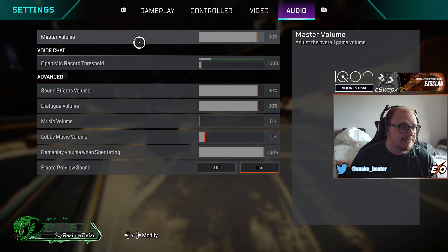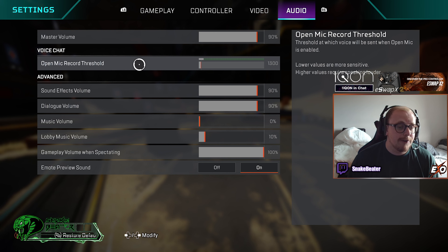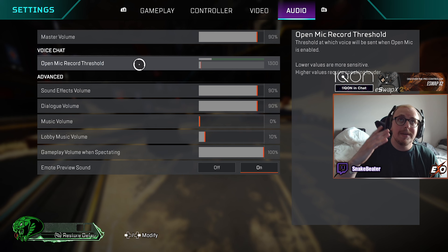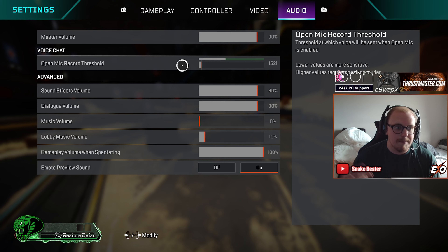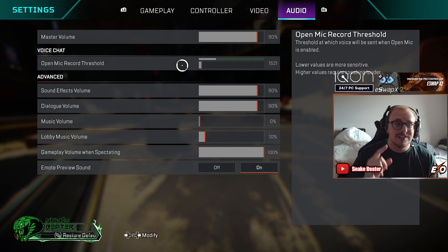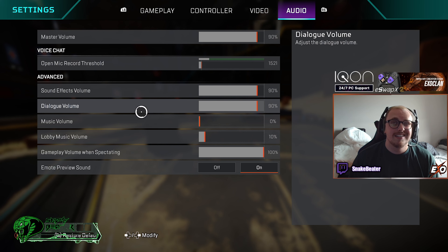Max volume — I have this turned down slightly to 90 because I found it was too loud. Open mic threshold — this is a new one they've added. If you have a lot of background noise and don't want people hearing it, you can turn this higher so people only pick up your voice when you speak louder. Really helpful if you have kids in the background or similar. Sound effects — I have that turned down slightly to 90. Dialogue volume — I have that set to 90 as well.